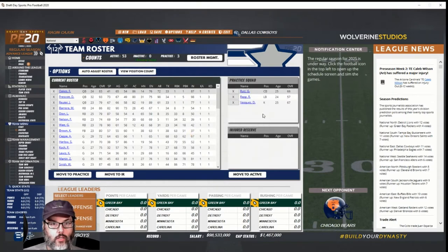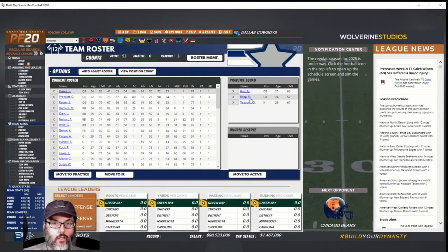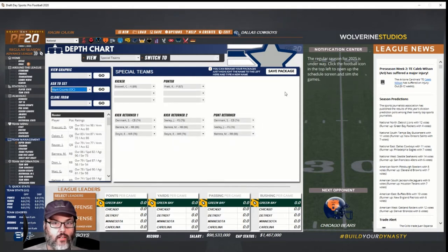Ruiz was our fourth round pick, Rap our last round pick this past year, and Vasquez is the kicker we'll probably let go. Back to depth charts — for defense we'll let the defensive coordinator pick that, save. Special teams — the OC picks that too. We've got Denmark, Barrera, and Doyle as kick returners, and Denmark, Seeley, and Barrera as punt returners.